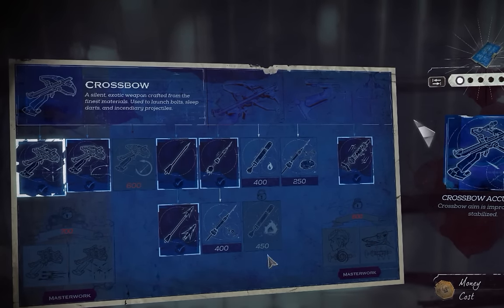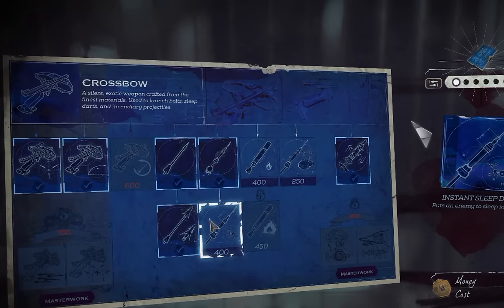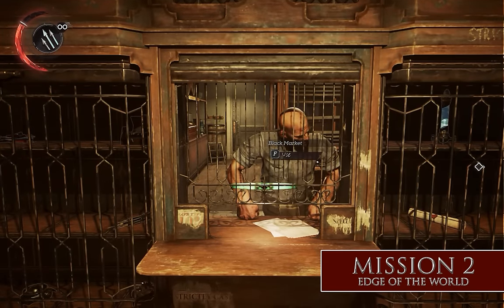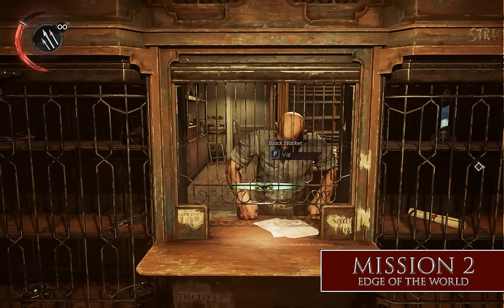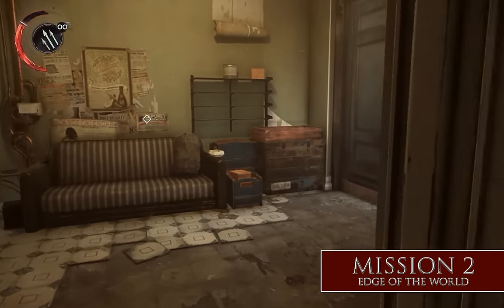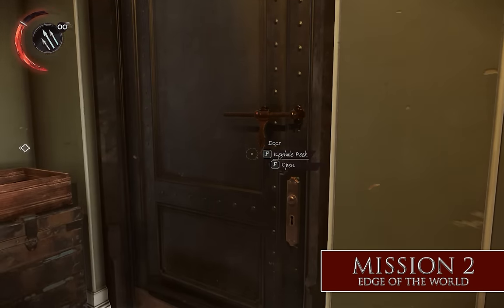You're giving all the wealth back. Here they are in order, and for each of these missions except for one, I'm going to be showing you what to do starting from the actual black market shop. The first shop you come across is in Mission 2, Edge of the World. This one's pretty simple — you just need to grab a key to the shop, turn around, and head out of the building like this. You can exit through this door.